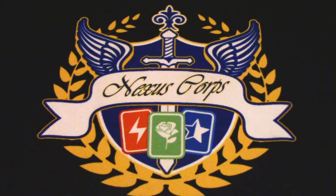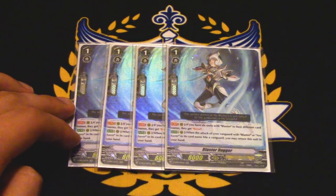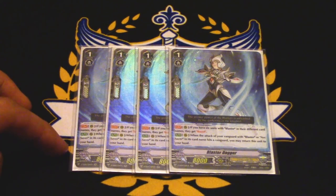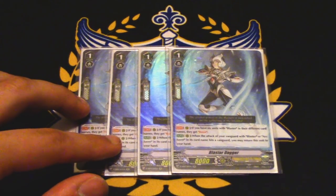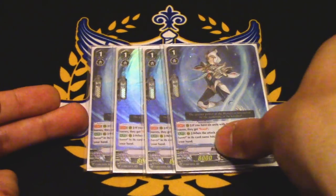Blaster Dagger is actually a good card — four copies of Blaster Dagger. The first skill: if you have six units of blasters with different names, everything gets boost, so your grade twos can boost. The other skill is when the attack of your vanguard Arc Saver hits your opponent's vanguard, you bounce this back to your hand. This helps you keep your blaster units and gives you guard fodder for shield. And if you do have the six blasters — it's not super easy to get to — everything gets boost. This is a great card in premium because it has blaster in its name, so it procs off Lingo Brave.